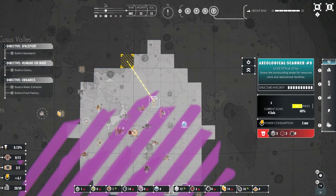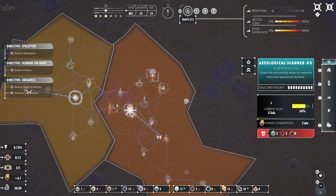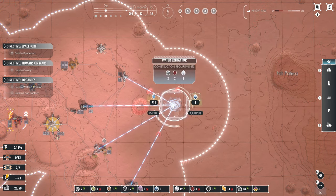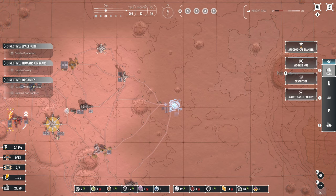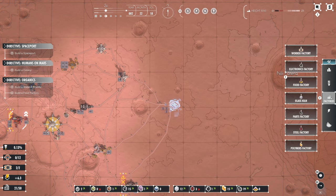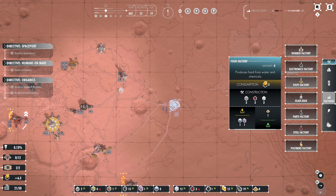That's already clear — that's good. Don't want to build on something I haven't discovered yet. Water extractor — not going to build a spaceport just yet because we're not really ready. We want to make sure we've got plenty of food.